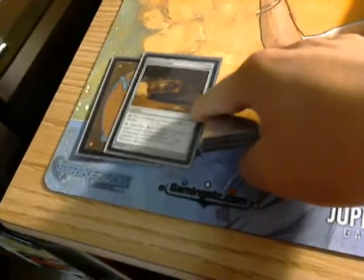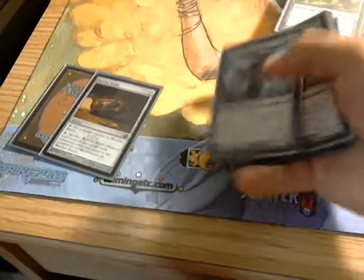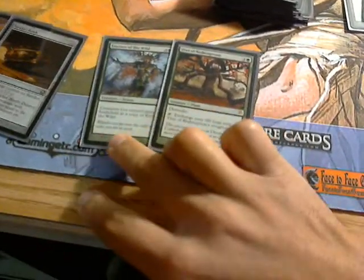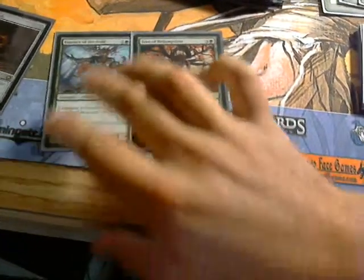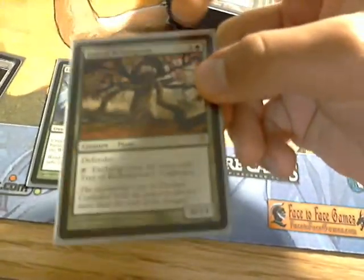I'll give you a quick run through my sideboard. I got two Ratchet Bombs — I have a feeling there's going to be a lot of tokens, like green-white token decks, and it's also pretty good against Tempered Steel. This is my package of one-offs with Garruk Relentless — this is Wolfir I bring in versus control, so I go fetch it up with Garruk Relentless, and then every creature I get, including every token I make from either of these two Garruks, will become 6/6s and be copies of this. It's good against control. I have one Tree of Redemption, just against Mono Red, to gain life and as a good defender that I'll be able to fetch up.